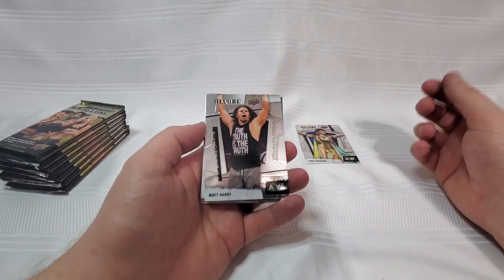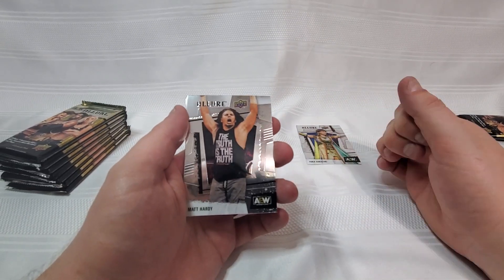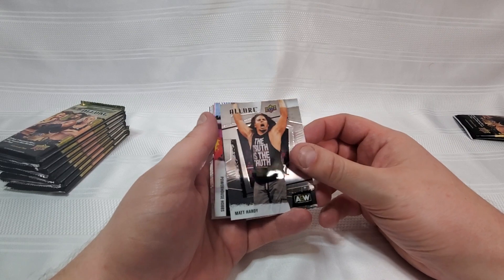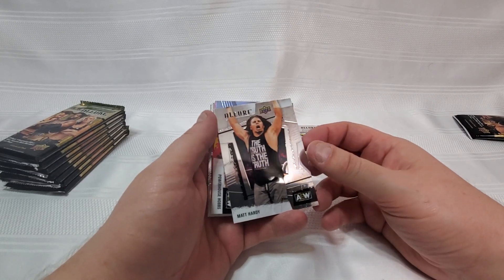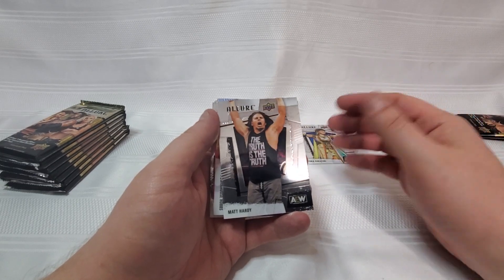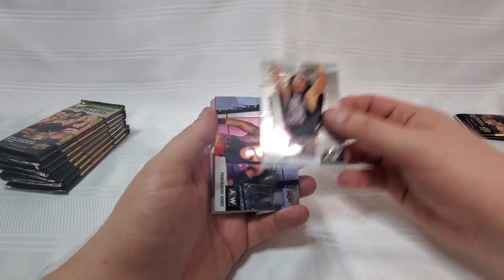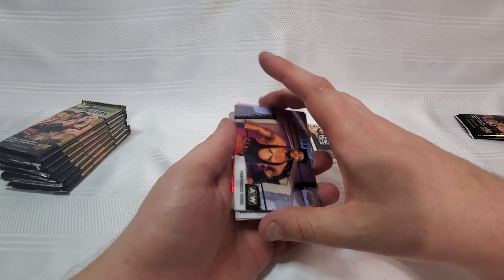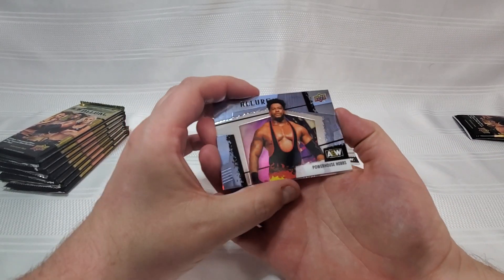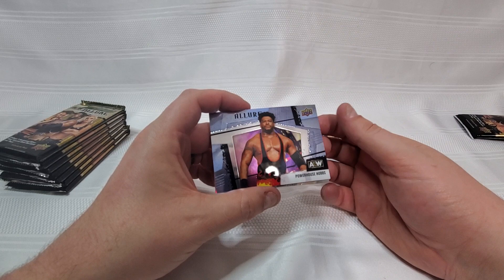We got ourselves a Matt Hardy, and I was just saying in the comments the other day this set was starting to feel a little more up to date, and yet we still got Matt Hardy wearing the Truth Is The Truth shirt — same clothes he's been wearing on every set of these cards since 2021. Maybe Matt Hardy needs to update his attire. We got a horizontal card here, which should be a short print. It's looking good, though it's looking a little messy on the side.